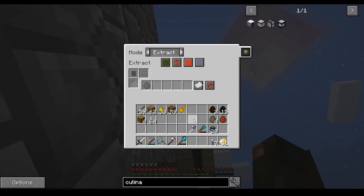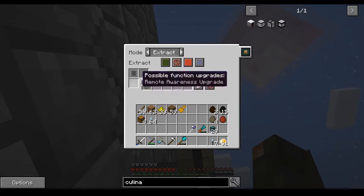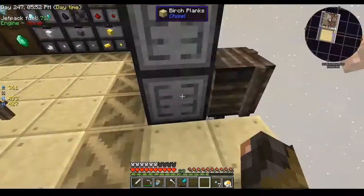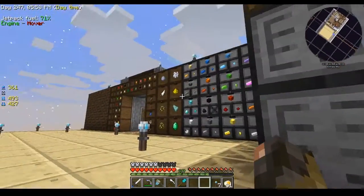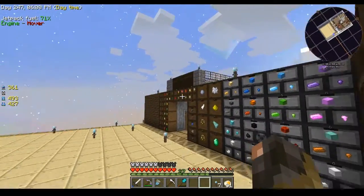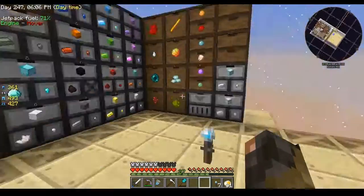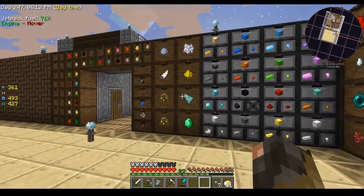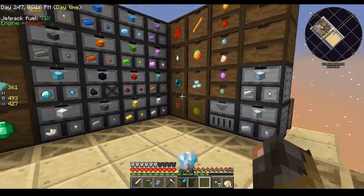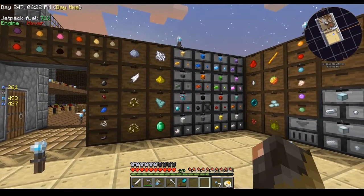Let's see if that works. This now says only let 8-8-8 lead chicken eggs go through. Let's see if it lets other items through. No — it's not gonna work; there's too many different types of eggs. The other option is to blacklist, but that's also way too many items. This is something I'm not sure how to solve — I'm gonna have to think about this.